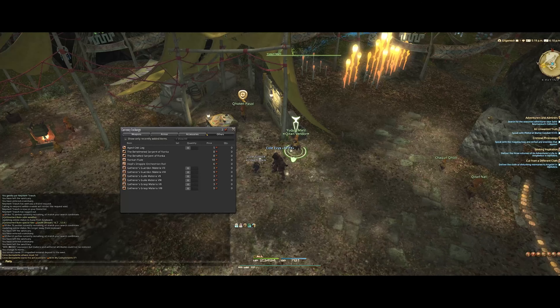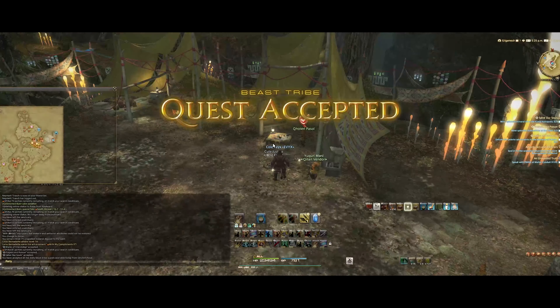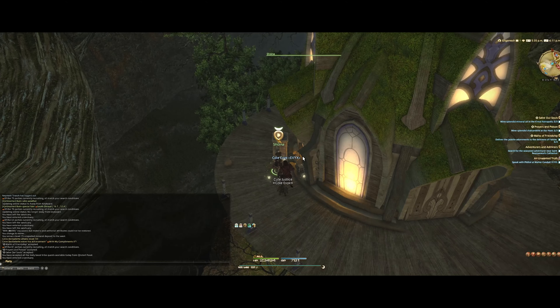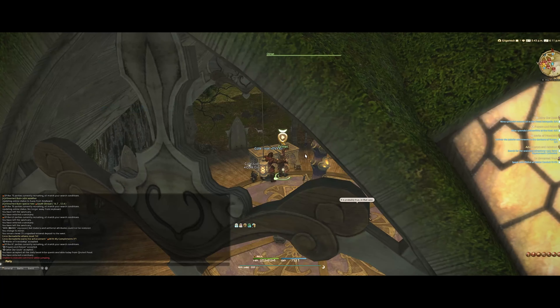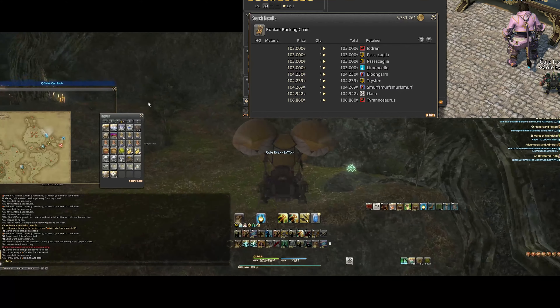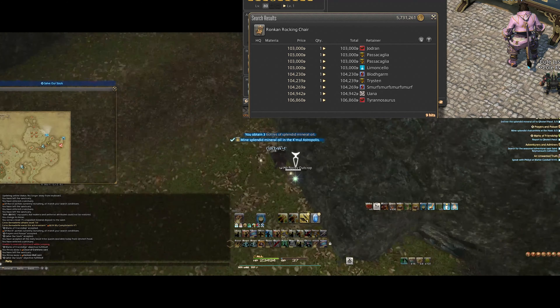Let's take the Qatali. You can accept 3 quests and then go do them, run back, and then get a tiny bit of gil, a token, and sometimes a cordial too — and the cordial sells pretty well on the market board. So obviously doing the daily quests from Qatali was profitable. When in doubt, crafter and gatherer materia are absolutely viable on the market board. What I have noticed is that the Ronkan Chair, which can be built from the aged oak lumber that you can get from the Qatali NPC, really does sell well.